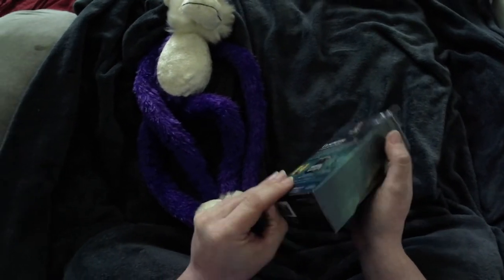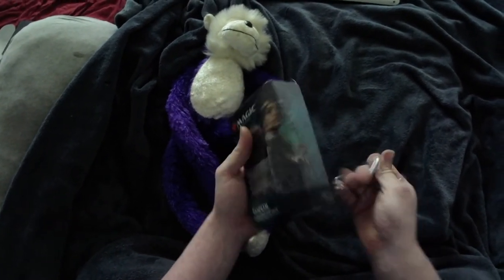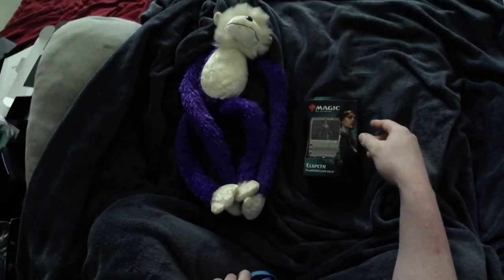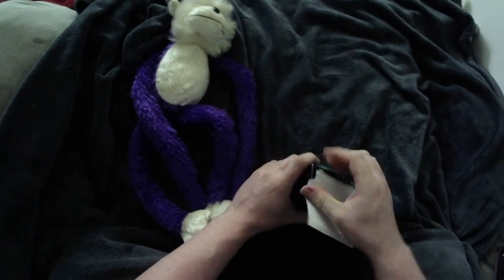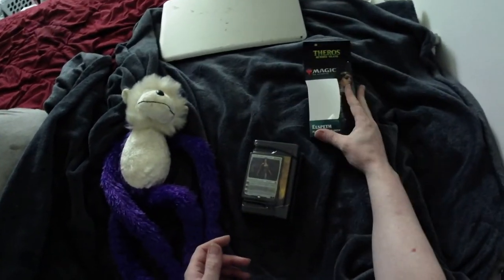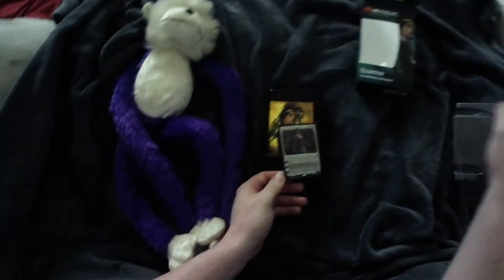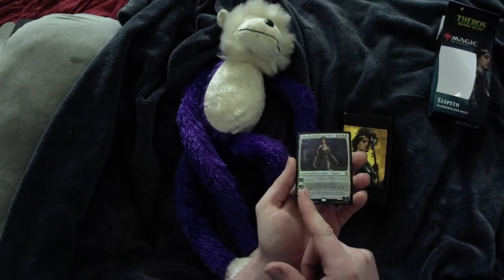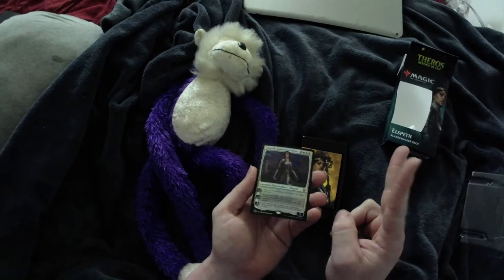We'll get this open and see what all we've got. I'm excited — this is an awesome-sounding deck, and it's in the new block, so I'll be playing this one on Friday. There's our Theros Beyond Death Planeswalker. Here's Elspeth. Our Elspeth, Undaunted Hero, Legendary Planeswalker. Plus two: put a +1/+1 counter on each of up to two target creatures.